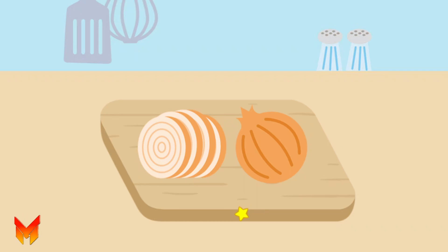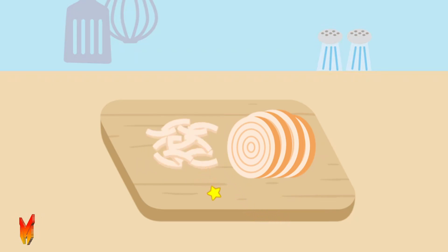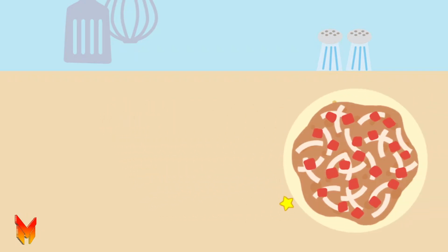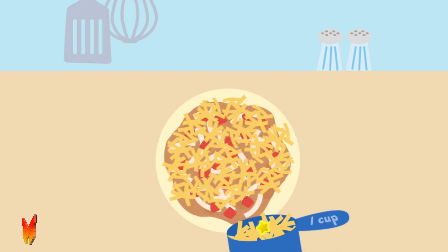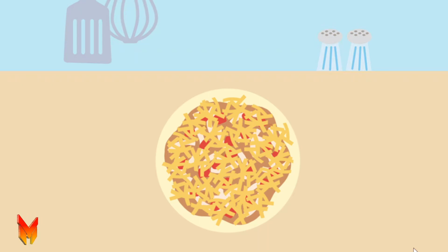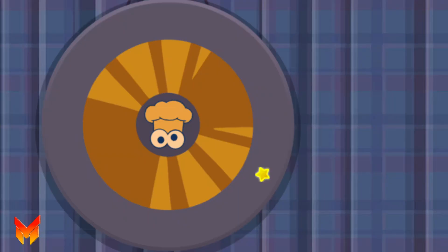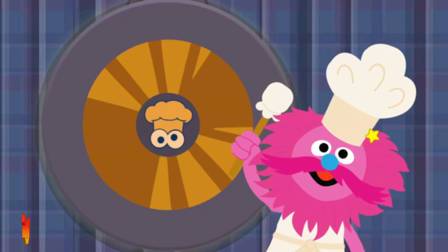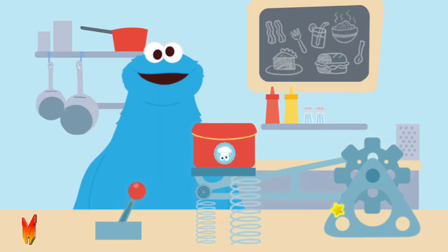Cowabunga! Chop, chop, chop, chopity-chop-chop! Next, sprinkle the cheese — make sure to get it all over! Oh yeah! Then we fold it in half. Click to fold the taco. Gong time! Go ahead, click to gong the gong. It's ready! Now it's time to send it to Rosita. Rosita, here's some tasty tacos!